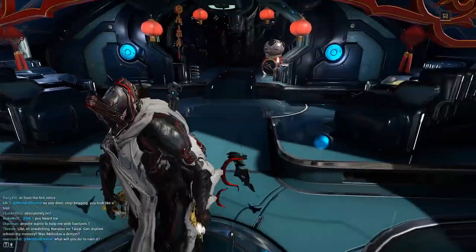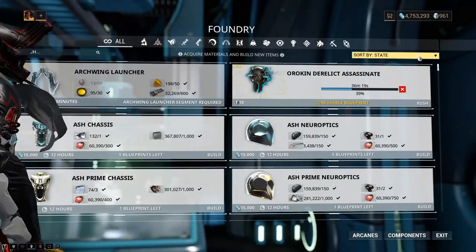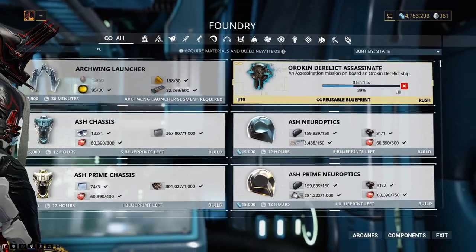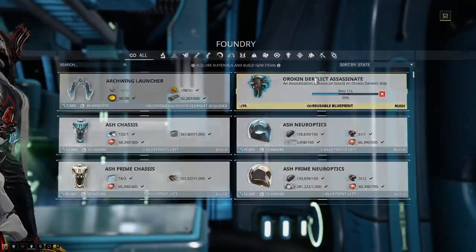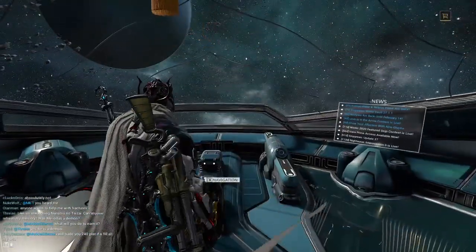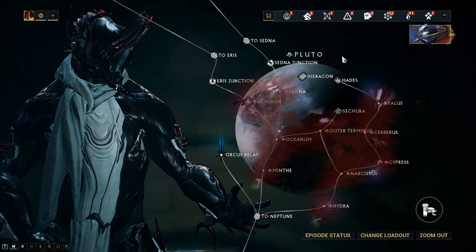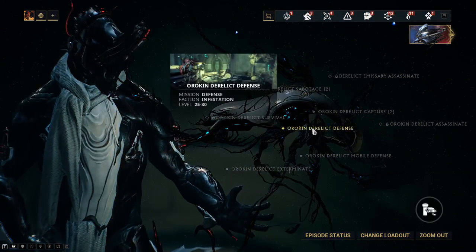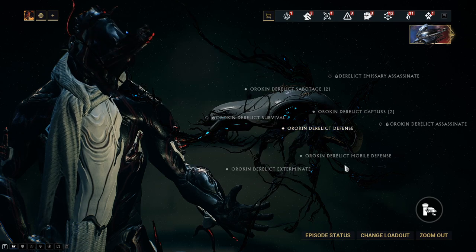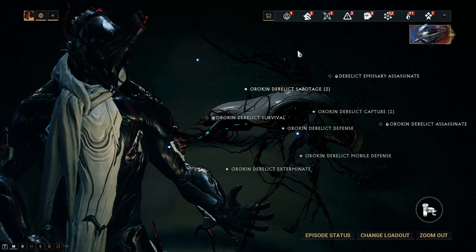So that's all well and good, but you need to get the Derelict Assassinate key in order to actually do the mission. You have to create it in your foundry — just buy it off the market, it's 1,500, and it's a reusable blueprint. It has a unique component, and that is the Lephantis Nav Coordinates. That can be picked up in really any one of these Derelict areas. So build the keys for all of these, buy them in the market, build them, and get farming.